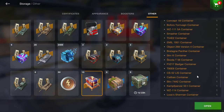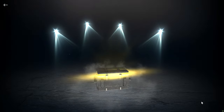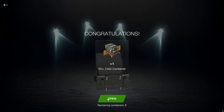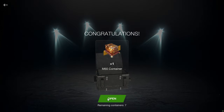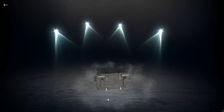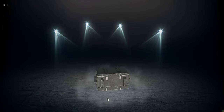A quick check of the possible tank containers list. WZ-111-5A, good for at least 5,000 gold. The M60, another 5K minimum. Concept, another tier 10, so another 5K minimum. And another M60, so another 5K gold minimum. Not bad so far.